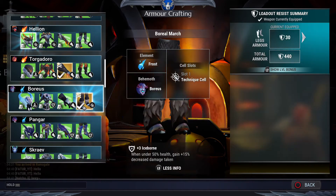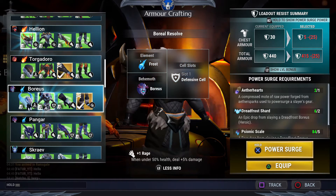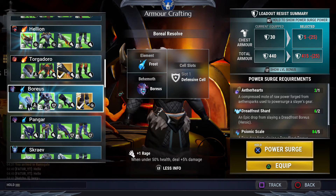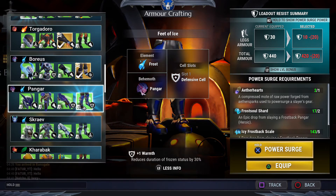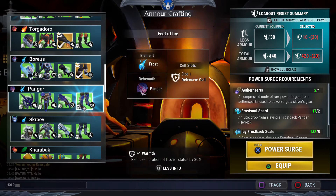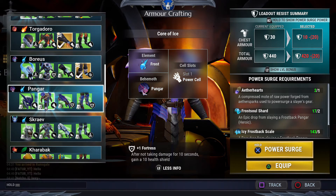Boreal's armor has plus Iceborne. I would also power surge the torso right here because it gives you Rage, and it also has a defensive slot where you can add Iceborne. The defensive and attack slots let you put Rage or Overpower and Iceborne in there, so it's a nice set.